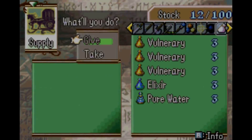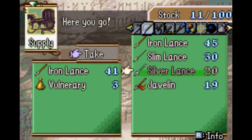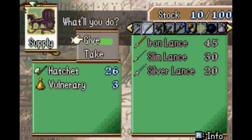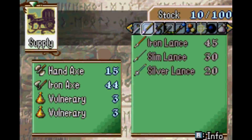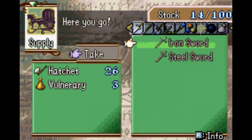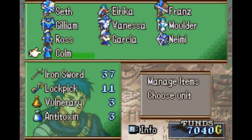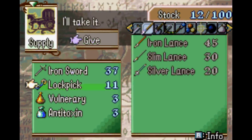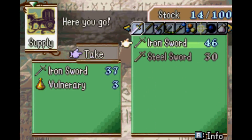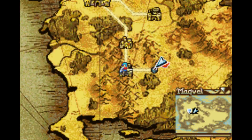I refuse to use a Pegasus. Not using Garcia so put that up. I have to use an Eirika. Lockpicks are unnecessary this chapter. Good, good. Let's go.